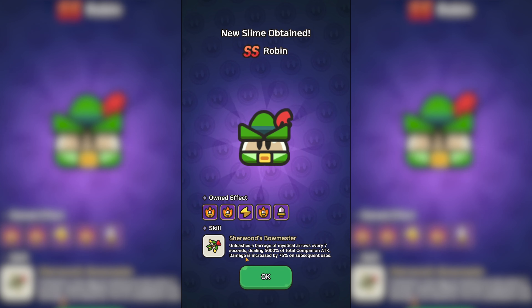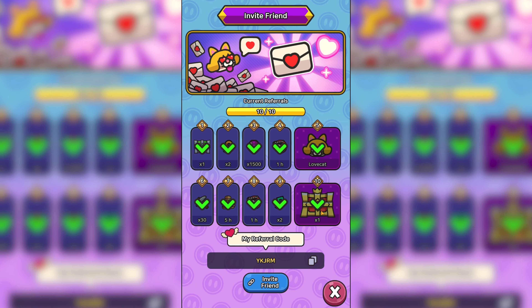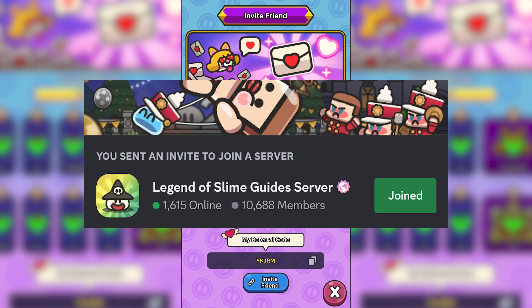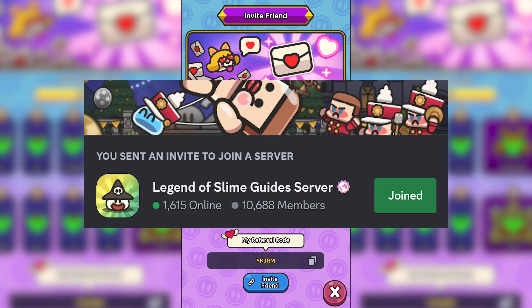Speaking of slimes, if you have yet to unlock Lovecat, I do recommend dropping down your referral code, that way your code gets seen and used much quicker. If you are subscribed to the channel, I'll pin your comment to the top. Also be sure to join our Discord server — we have over 10,000 members and a dedicated text channel for referral codes.